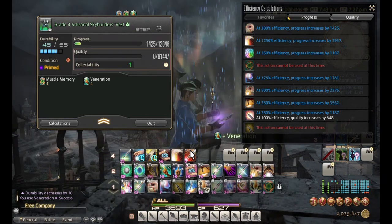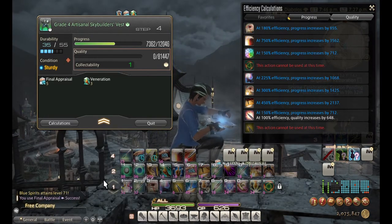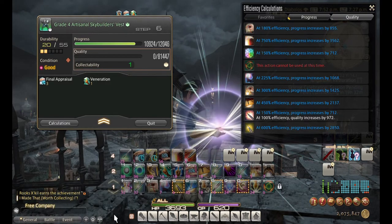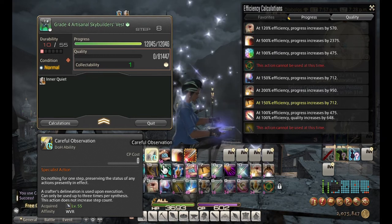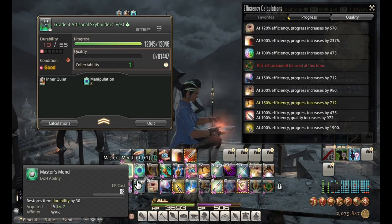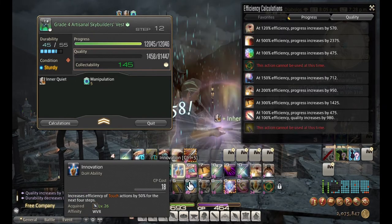Second craft — Muscle Memory is already up so I'll use Veneration then Rapid Synthesis. About halfway through progress, so I'll use Final Appraisal. Rapid Synthesis again — I'm about one step away from being one step away from completing, so I'll use Intensive Synthesis and now it takes just one more step to complete. Hopping into the quality phase — durability isn't great so I'll use Careful Observation trying to get a Pliant before using Manipulation. Didn't get Pliant so I'll use Manipulation — got a Good so I'll use Tricks of the Trade for CP back. Then I got the Pliant I was looking for, cutting Master's Mend's cost by half. Got a Good so I'll take Precise Touch to increase Inner Quiet by two.